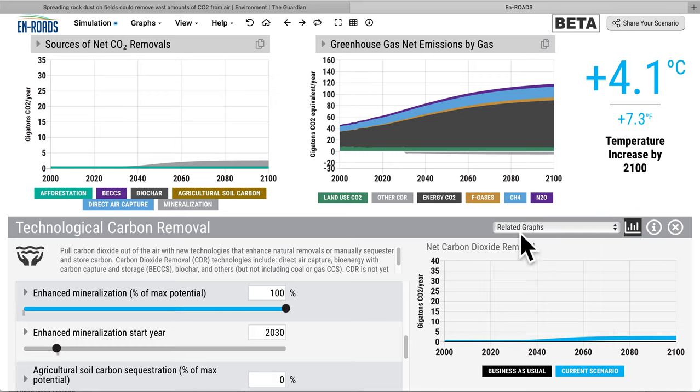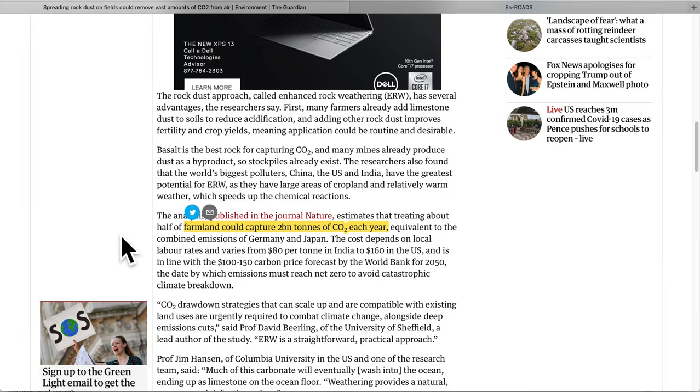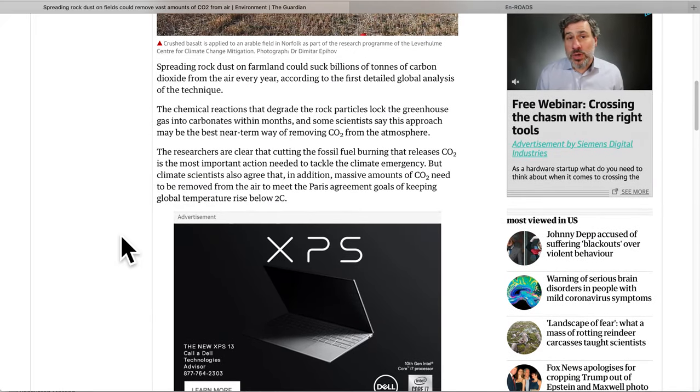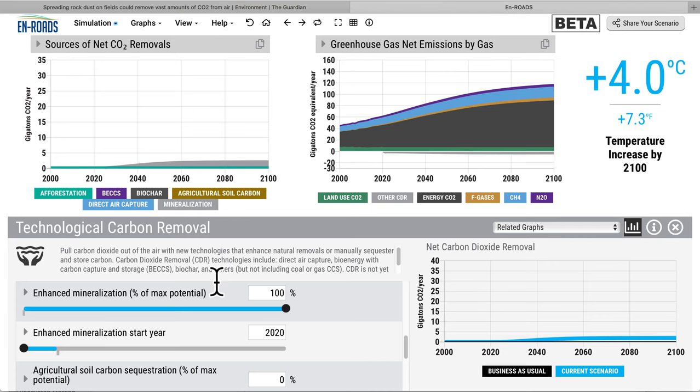The result is that the temperature doesn't move much — down from 4.1 to 4.0°C. Some scientists say this may be the best near-term way of removing CO2 from the atmosphere, so what if it started even earlier than 2030? That would bring it down to 4.0 from 4.1. So it looks to be in no way a silver bullet.